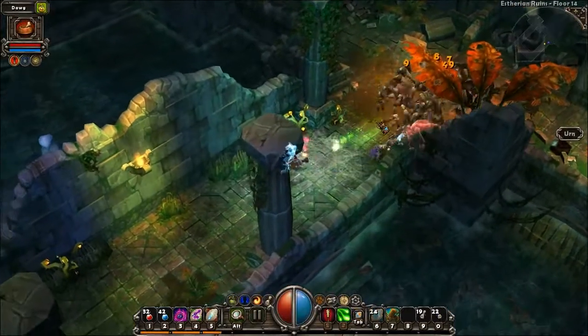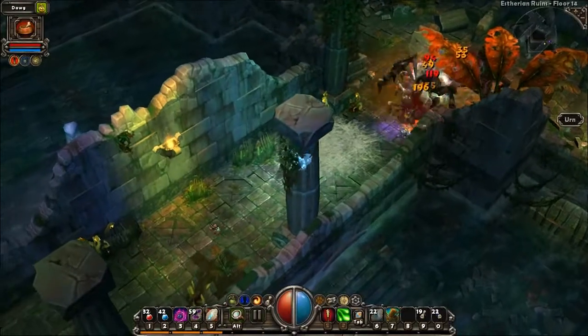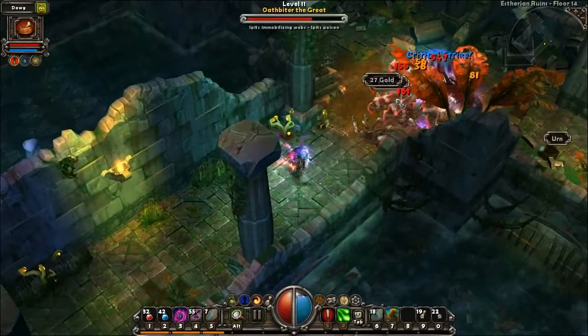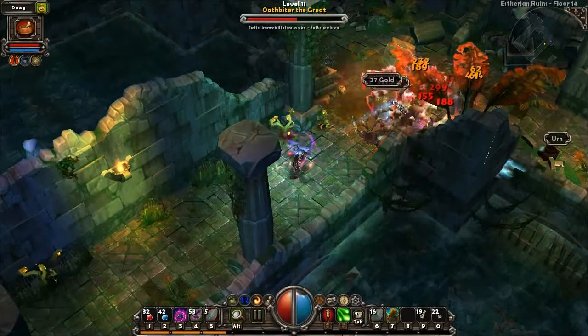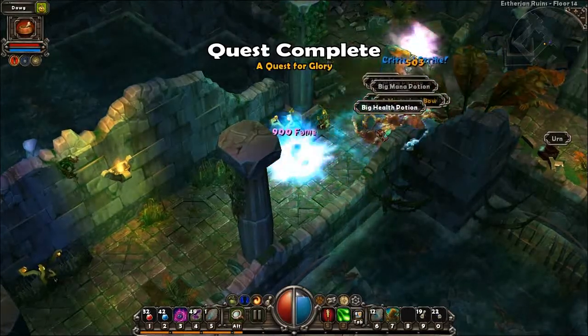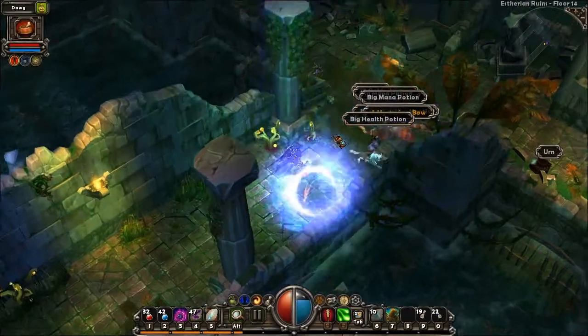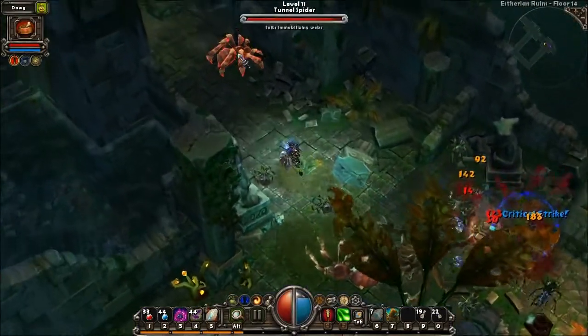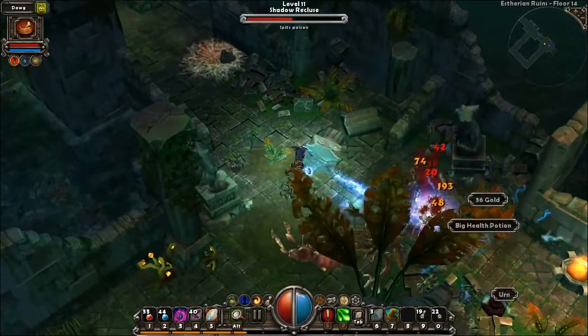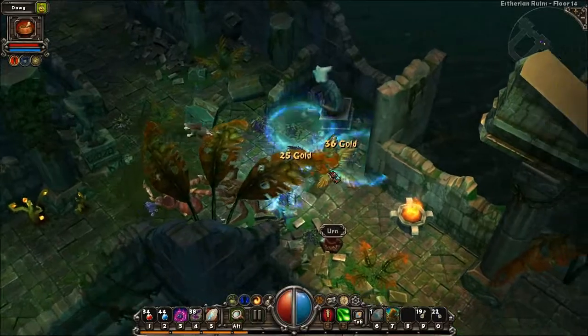My main strategy is to kill enemies from afar while my minions do most of the damage from the front, taking most of the damage while they're at it. I've noticed though that my minions tend to die a lot more as I go deeper and deeper, making me wonder how sustainable they will be as the game goes on. We'll see.